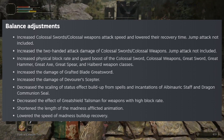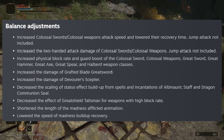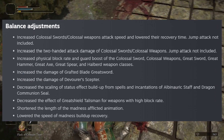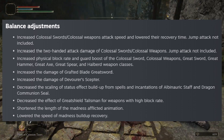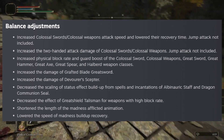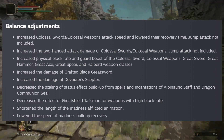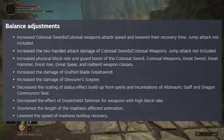They also increased the damage of the Grafted Blade Greatsword and increased the damage of the Devourer's Scepter. They also decreased the status effect buildup of spells and incantations of the Albinauric Staff and Dragon Communion Seal. They also shortened the length of the madness afflicted animation and lowered the speed of madness buildup recovery. And that's it for the balance adjustments.